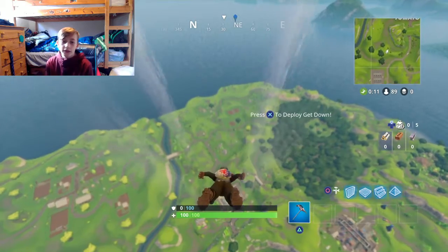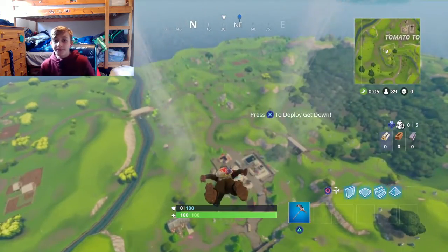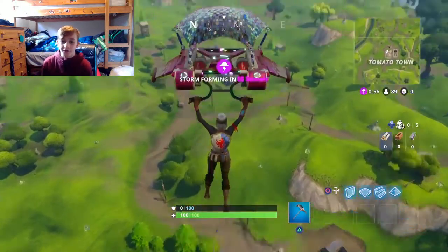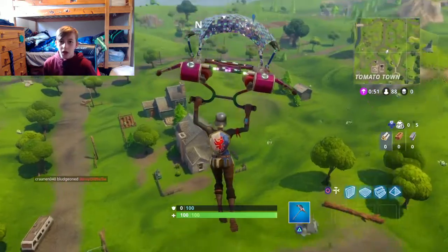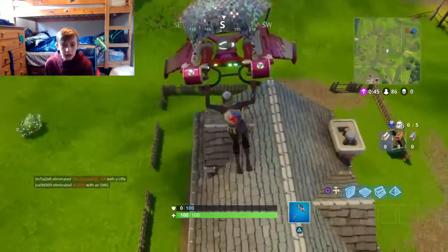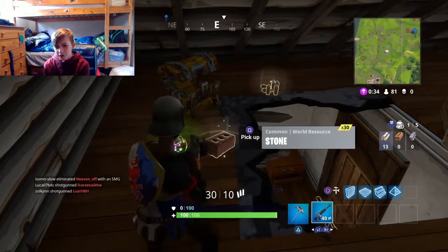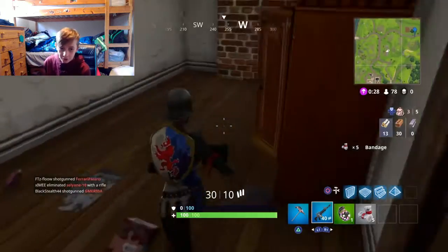Where you land is in the roof — you can normally get a gun and then a chest. Sometimes I have got snipers but that's quite rare. As you can see, I did get a blue AR, and from the chest I got a boogie bomb. I also got bandages underneath, so I was fairly happy with that.